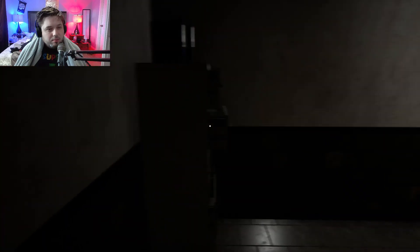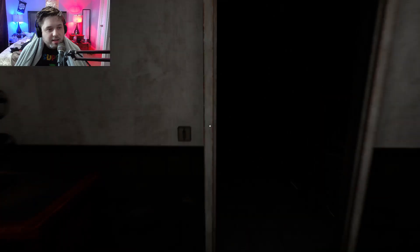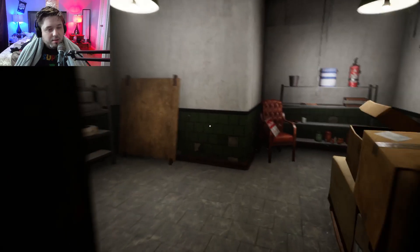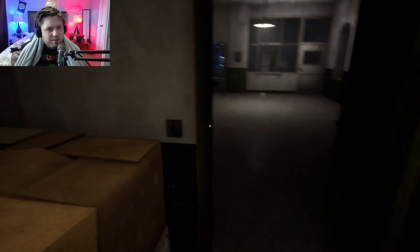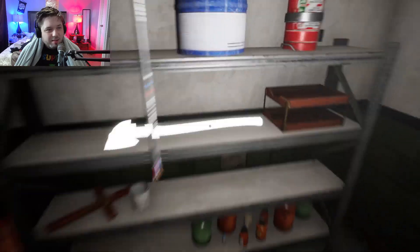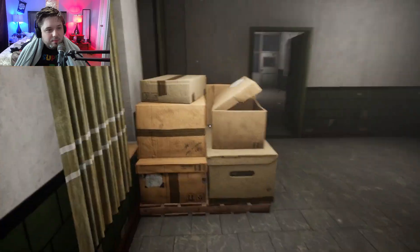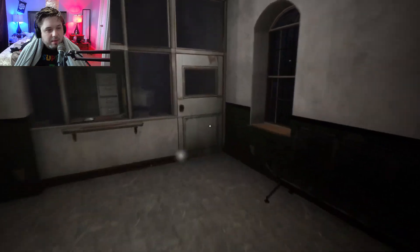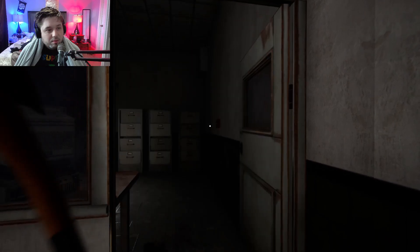Alright. So we just got a storage key. Oh! That was just a jump scare — I thought it was actually coming for me. That was the weirdest sounding door I've ever heard. We got an axe. What do we use the axe for? I didn't see anything that needed an axe. Maybe to open this door — yeah, I guess so.